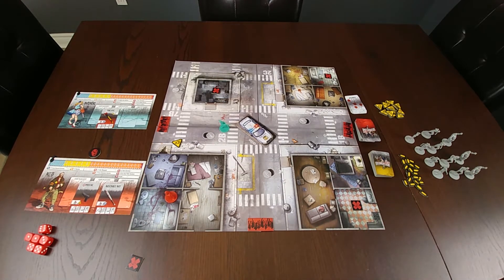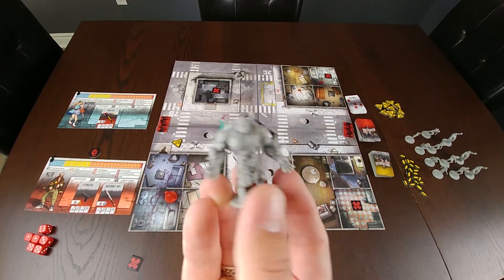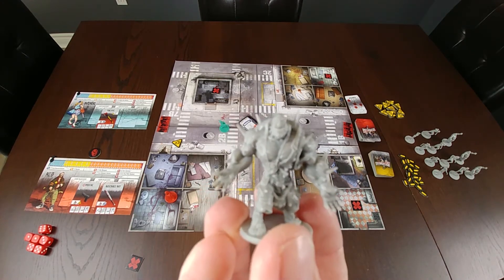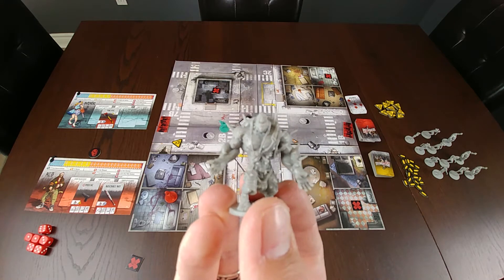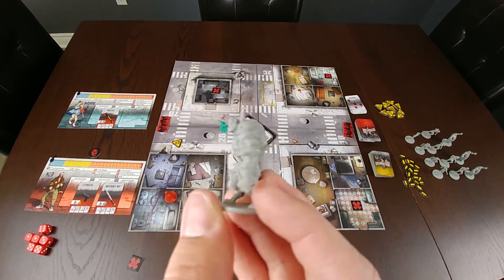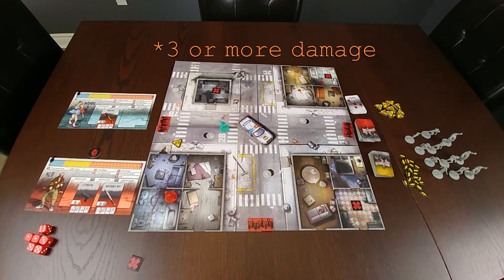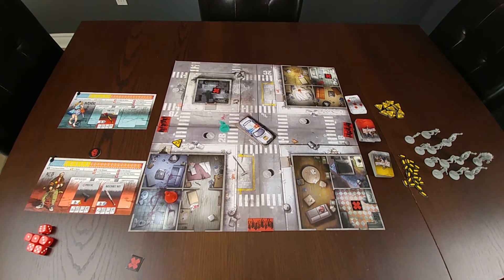Last but not least is the abomination — this big guy here. There can only be one abomination on the board at one time. If a second abomination is required to spawn, you would instead spawn a fatty with two walkers. In order to kill an abomination, you require a weapon that does five damage — I believe the only weapon in the game that does that is the Molotov Cocktail. Killing the abomination nets you five experience points.